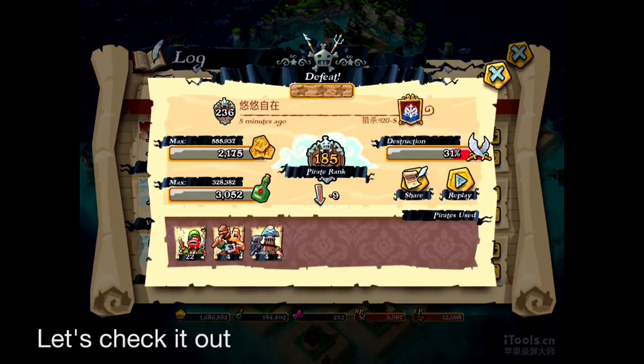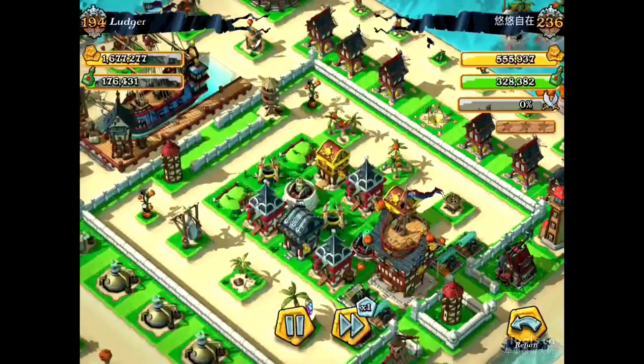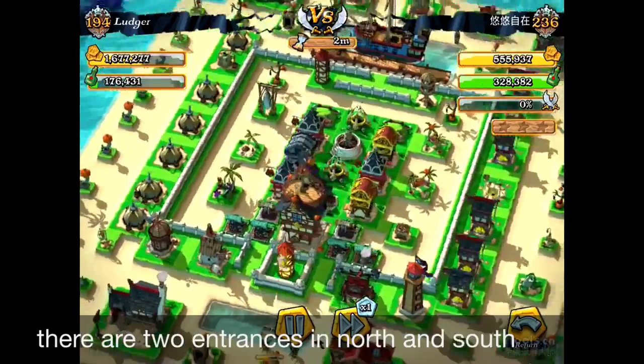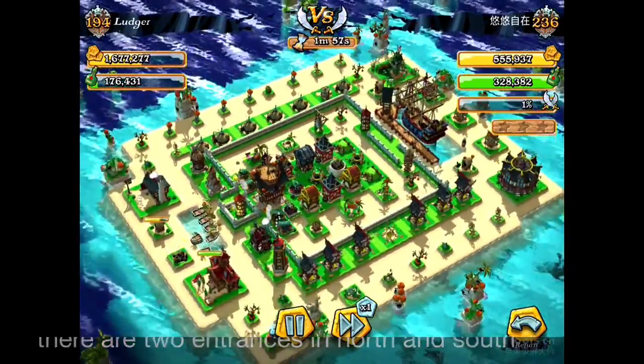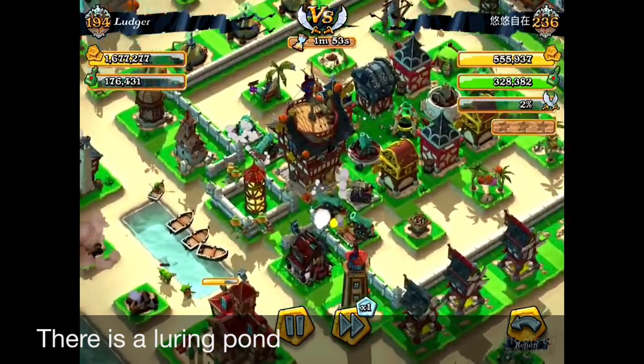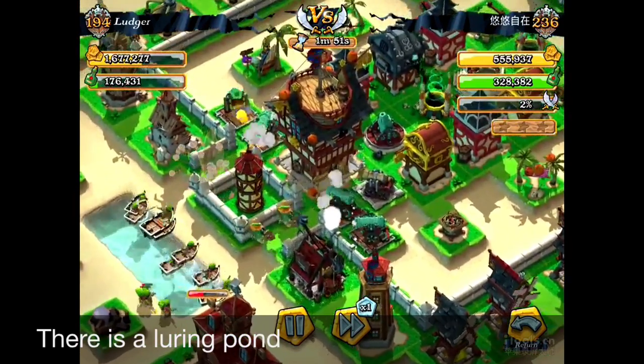Let's check out the Maze Layout Type 2. This is quite similar to the Maze Type 1, but the difference is that the Pirate Hall is at the south and the ship is at the north. There's gonna be the Luring Pond at the south and there are gonna be two entrances to enter.